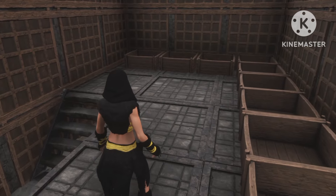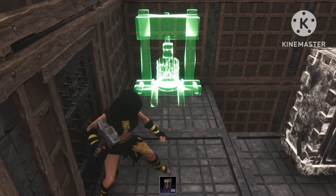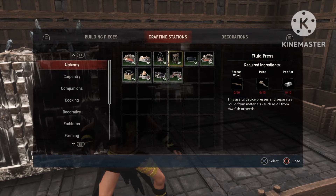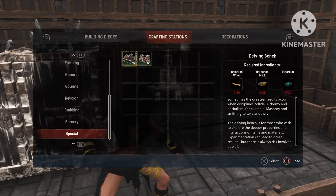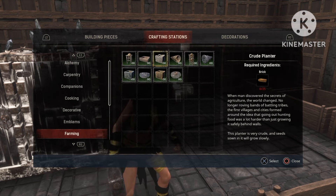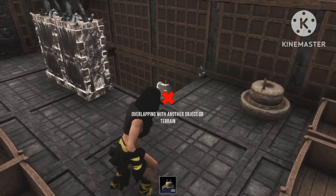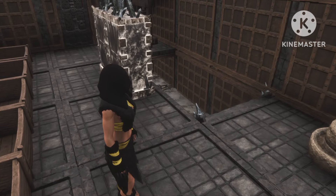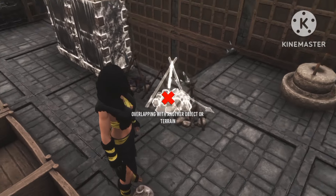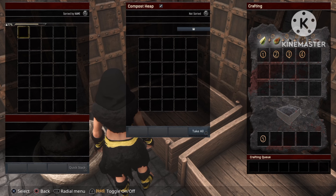Next up we're gonna place some preserving bins, just put them right over here. We're also gonna need the fluid press — that's just for the excess fish so we can turn them into oil so we don't waste them. The only other thing we need is a grinder, just to grind the bones into bone meal. And then we're also gonna need some campfires to cook the fish we want cooked, so we can get that cooked fish to level our thralls in agility.